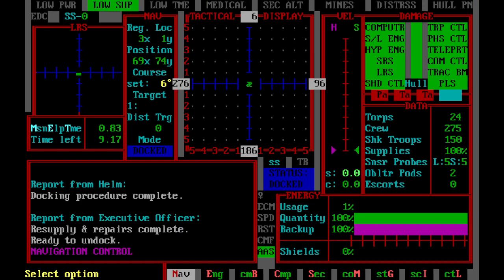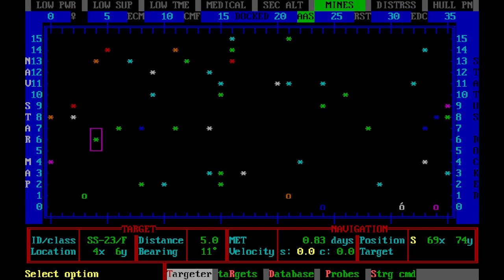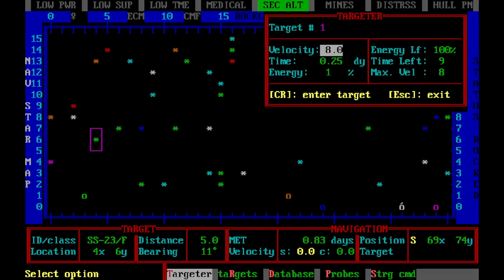So say we go to the nav map and say we want to go to a particular system. You use your targeter, which we already have selected. We're going to hit Enter, and that's going to give us our first target, which is that star system. That's target one.